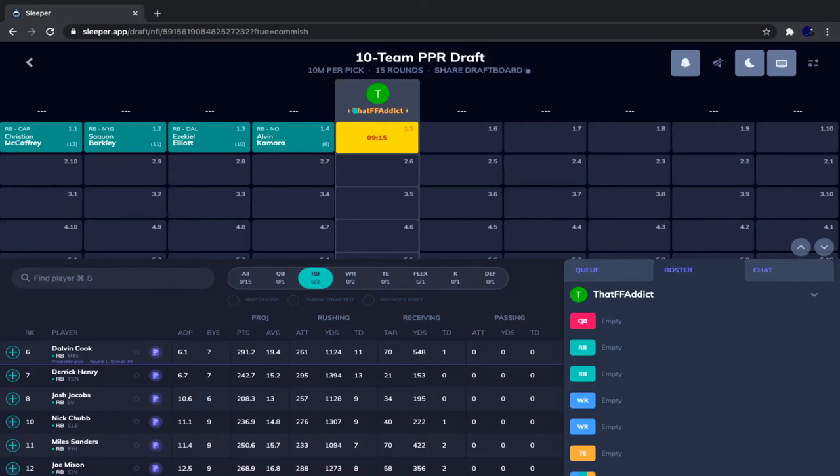We have Dalvin Cook and Derrick Henry available, and then at wide receiver we have Michael Thomas. Normally I would take a running back here, but I have not taken Michael Thomas in a single draft. Since mock drafts are supposed to be about learning, we are going to take Michael Thomas here and see what happens when we take a receiver this early.